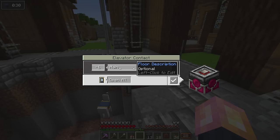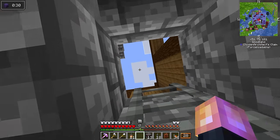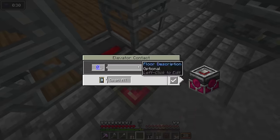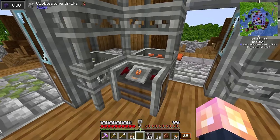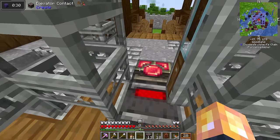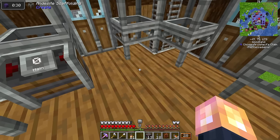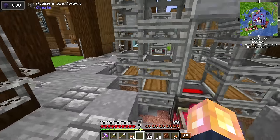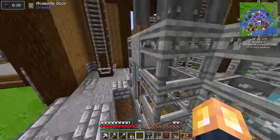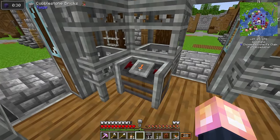So we can call this 'main floor' and set the number to zero, and we'll set that. Then this one could be 'floor one.' Now when we go here, we can scroll down and actually see the levels. I should be able to hit 'main' — and that's so cool. We are slowly rolling down to the main floor. I can speed this up and make it go faster as needed. Just like that, we now have ourselves a functioning elevator!